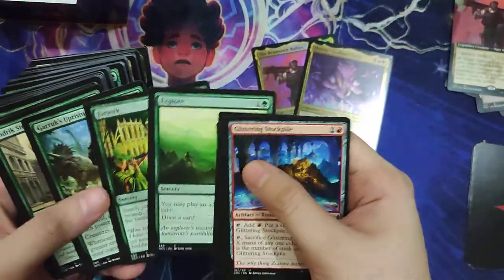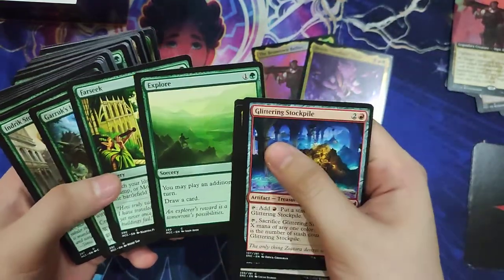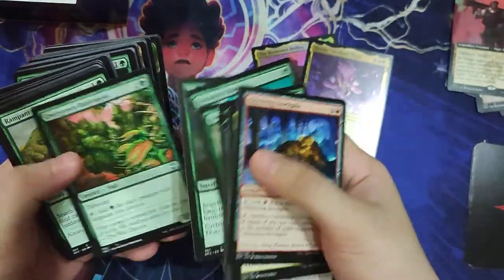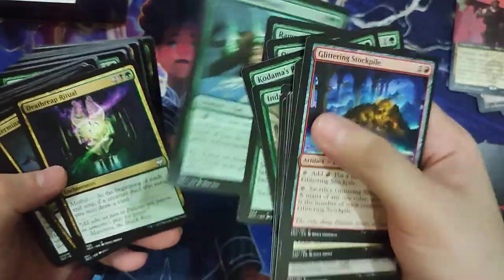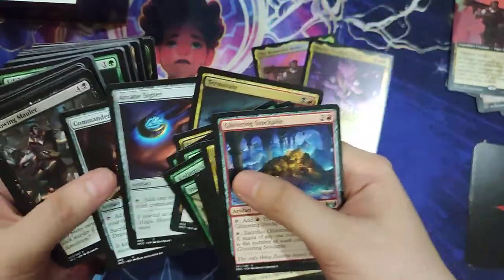And then some cards that are very useful in all decks, like Farseek, Explore, Garruk's Uprising, Kodama's Reach, Migration Path for ramp, Rampant Growth, Quirion Beastcaller — very nice card — Terminate. And then our nice mana rocks: Arcane Signet and Commander's Sphere.